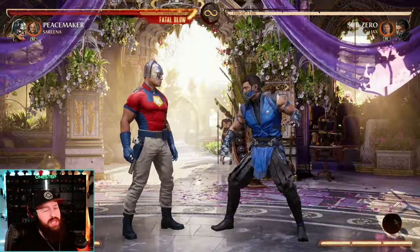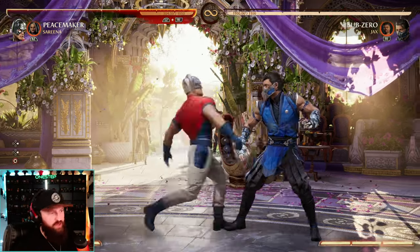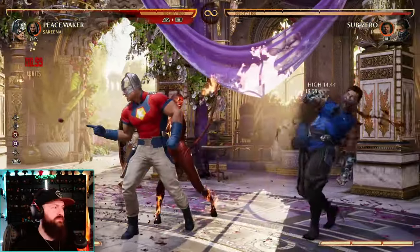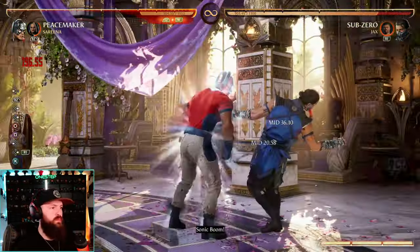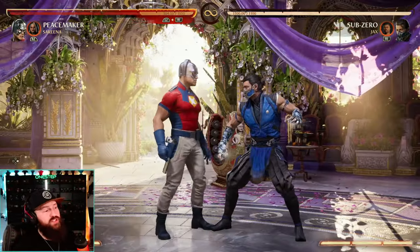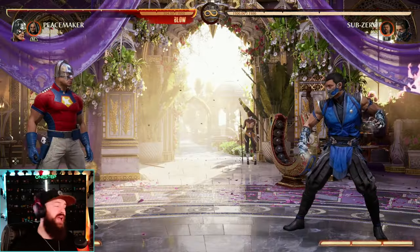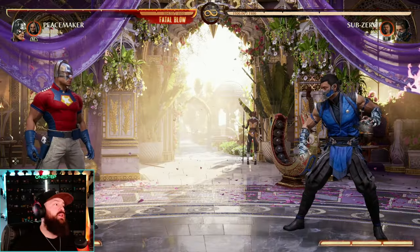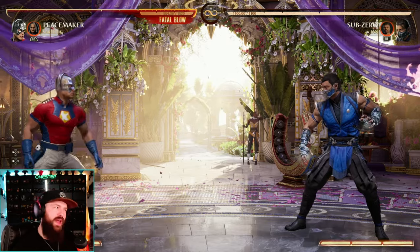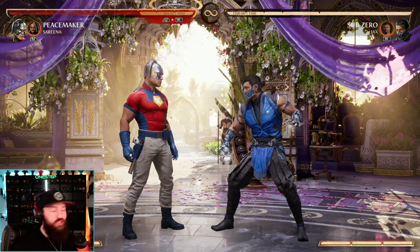I think Kung Lao is awesome, but if you wanted to go basic and easy, there's nothing wrong with that — you can always rely on Serena. We get awesome combo extension, of course. And whenever you get the chance, you can throw out the standard Serena move and drain your opponent's bar, and that's just a good utility that any character can benefit from. I don't personally use Serena because we already have good combo extension with other cameos, and we already have a projectile, so we don't really need Serena's projectile. But she's good and she's easy.